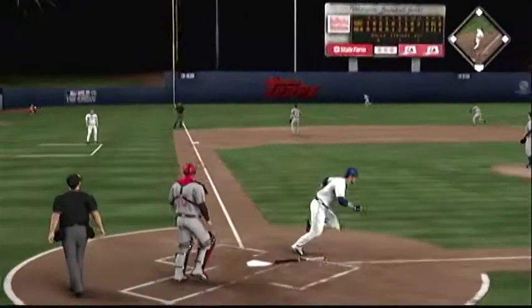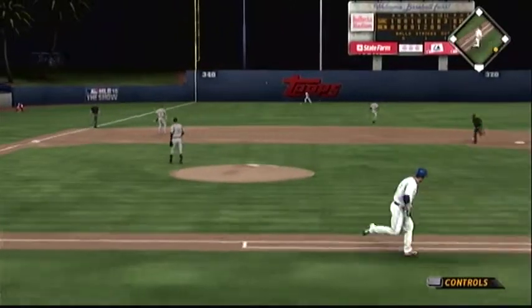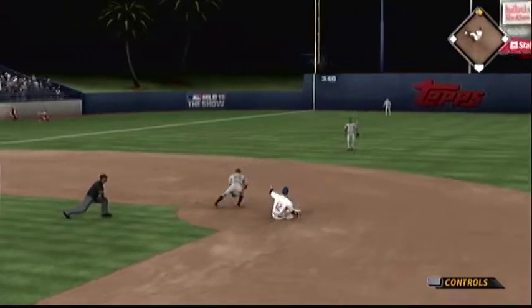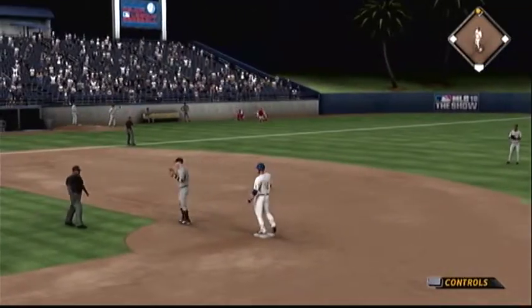He sends a fastball out to left field, fairly well hit, and that's off the left field wall. The throw into second, but he'll be in there with a double.